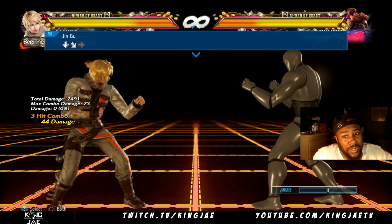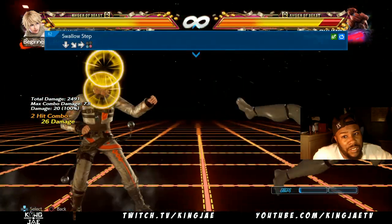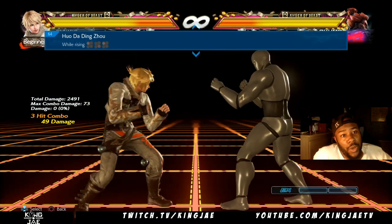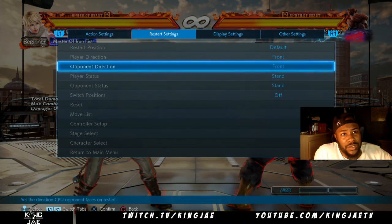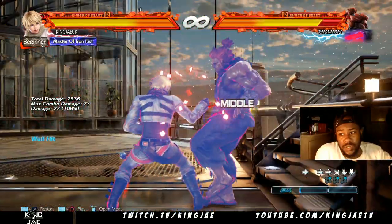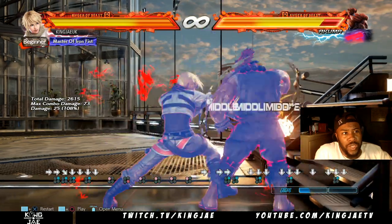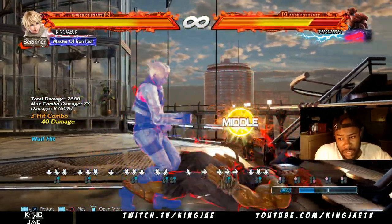This could be a combo ender. This is the wall ender — against the wall, use 4,4,2 then down 2, while rising 1,4,1. When you do down 2, hold the down 2 down — don't just tap it. Hold down 2, then do while rising 1,4,1. That's the go-to wall combo.